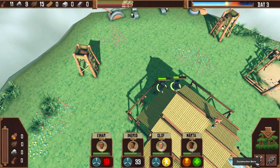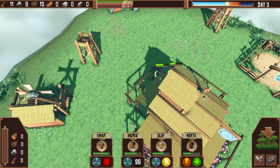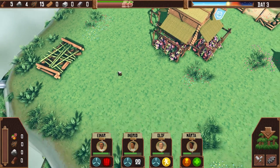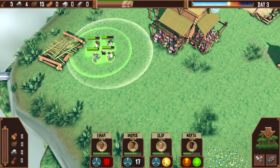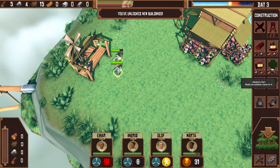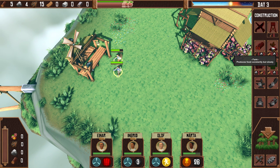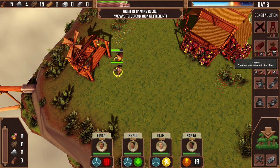Now we should have some stuff to build here. We can actually build a sawmill now — I like it! Let's put it right here, let's work on it. Let me heal since I can. You've unlocked new buildings again — we got a masonry, used to turn stone into cut stone. Farm: produces food constantly, but slowly. Oh, that sounds like a hell of an upgrade!